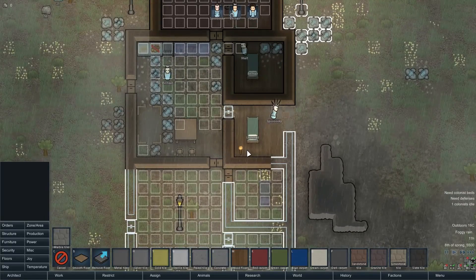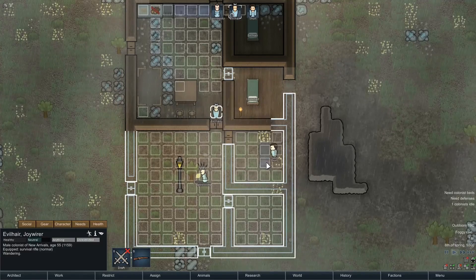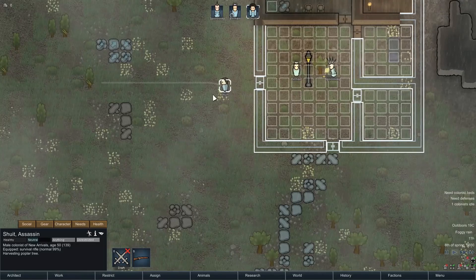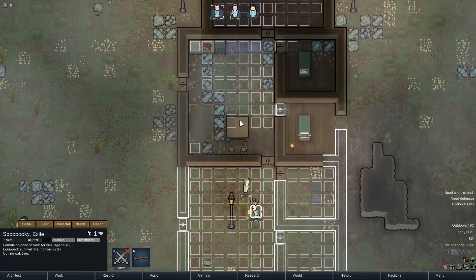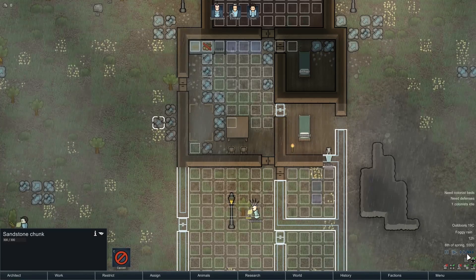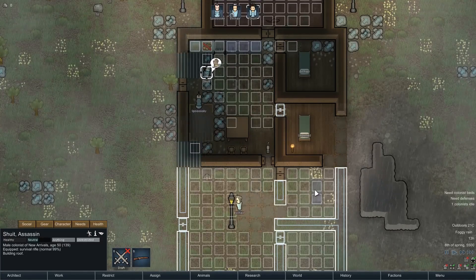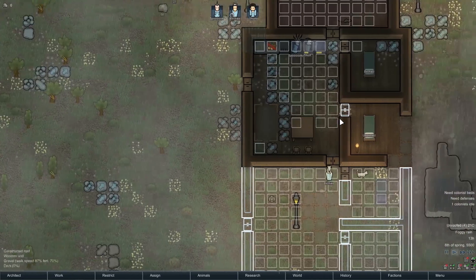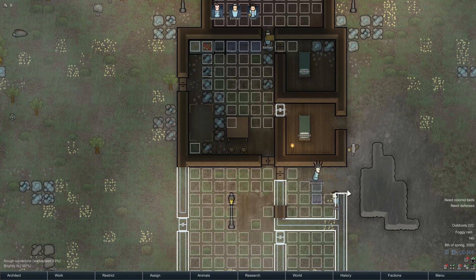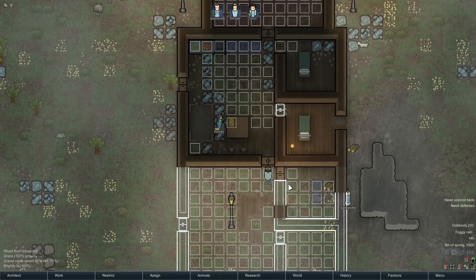Maybe I should prioritize the research bench. Come on Shoo-it, are we getting any wood? Well at least you're doing something useful — Spooky's cutting an oak tree. God, I need more wood. Everything needs concentrating on and I haven't got any wood again. Shoo-it is now wandering around in sadness — a mental break. That's the least harmful kind at least.